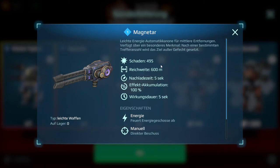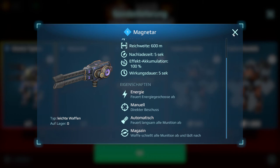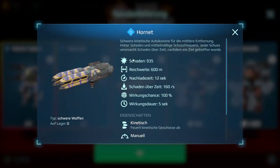Then we have the Magnetor. I found the Magnetor weapon very handy on the test server - I played it on my Hawk and found it very interesting. It's a nice weapon because it can lock down your enemies. At level one it does 495 damage; if you upgrade this weapon it can do more damage. The reload time is five seconds and it has an accumulation effect of 100%, which means if you fire a shot at somebody it can immobilize them for five seconds.